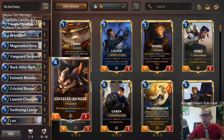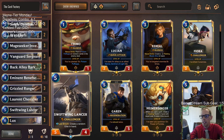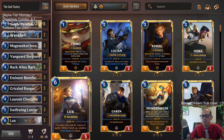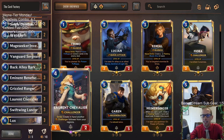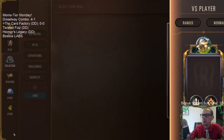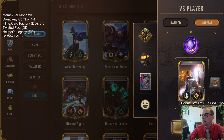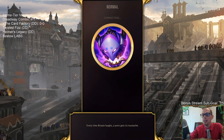Eminent Benefactor will last-breath create random Epics, which is pretty sweet. Grizzled Ranger creates a Loyal Badger Bear, Chevalier creates random Challengers, and Lancer creates a random Elite. We also have Lux that can create Final Sparks. It's just the Card Factory — all of these get us more cards. It's gonna be pretty crazy. We're going to play Normal, five games, and just see what we can create.